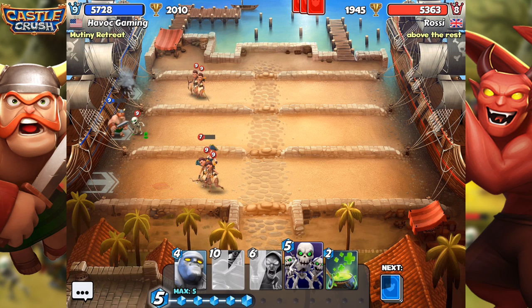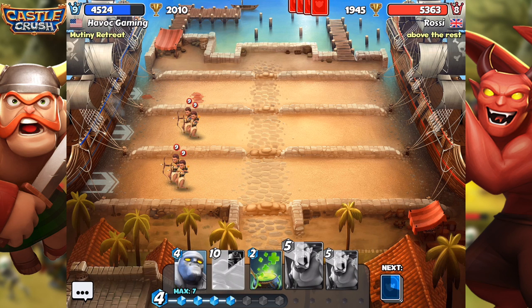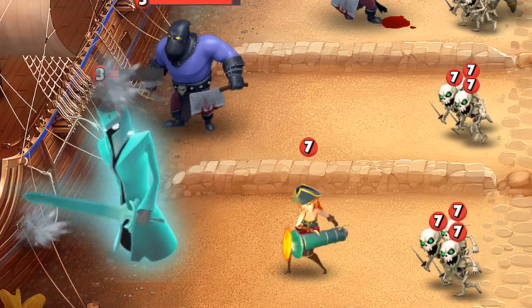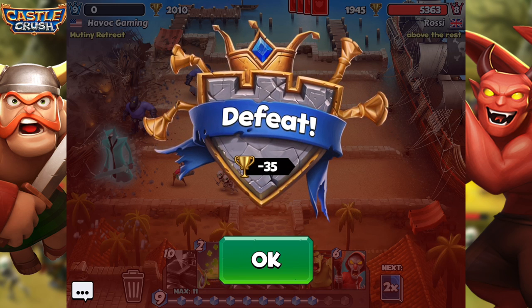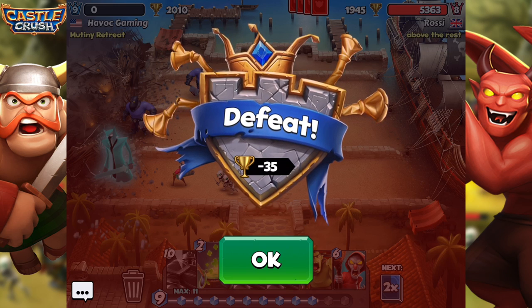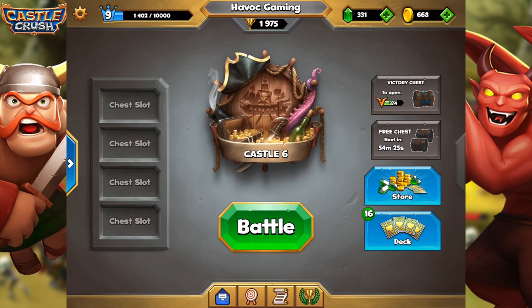Looking pretty good so far. Skeletons on the bottom should take care of the Pirate and the Archers. Wow, we are getting attacked by so many Archers — good thing we had a Mage on the top lane, he had like four Archers up there. I don't think it's going too well. We just lost — that was a pretty short battle. I was speechless the entire match. What pretty much happened: I got attacked by like two Executioners, and the Spectra had so much damage and health I just couldn't take it. So we lost 35 trophies and are now back down to 1975. It looks like we're going up and down.